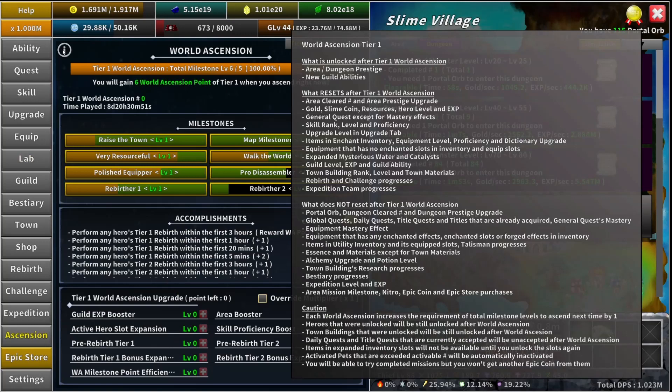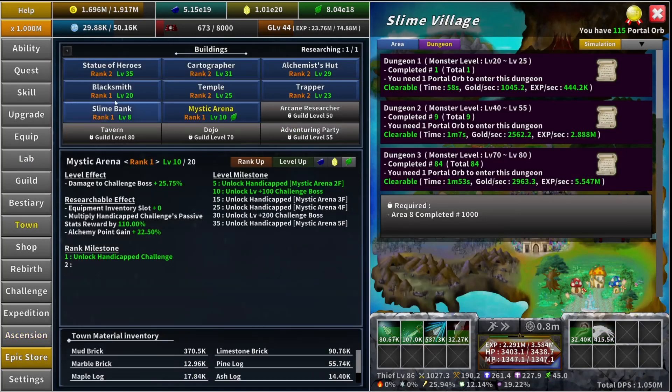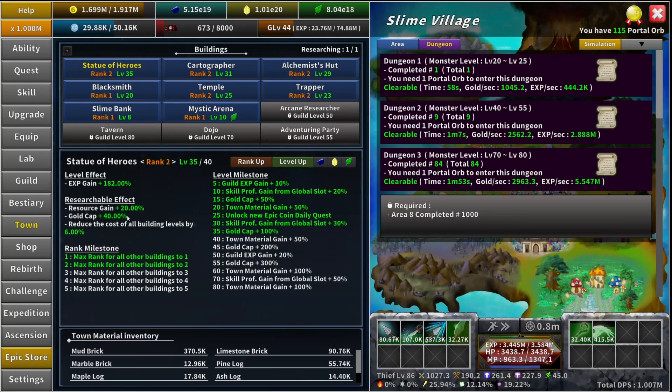You will also keep your town buildings research progress, which is fantastic. Anything you've researched — like statue heroes, resource gain, gold cap, and reducing the cost of all building levels by 6% — all of that stays.